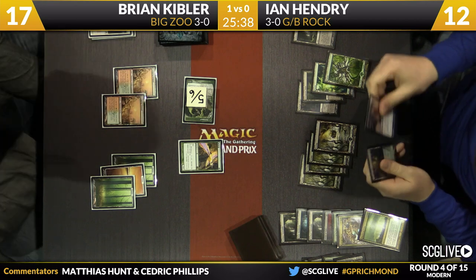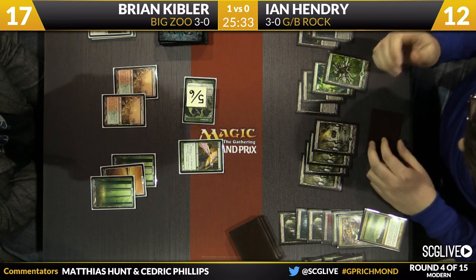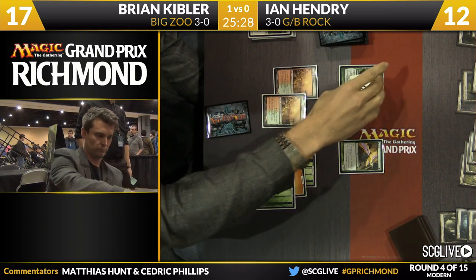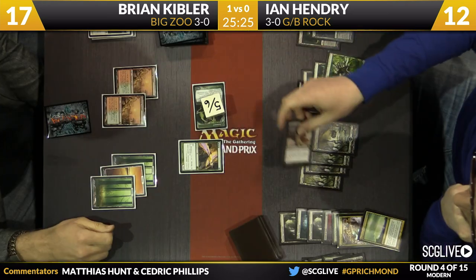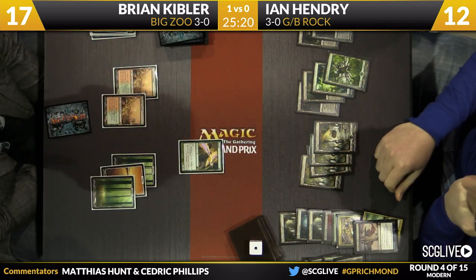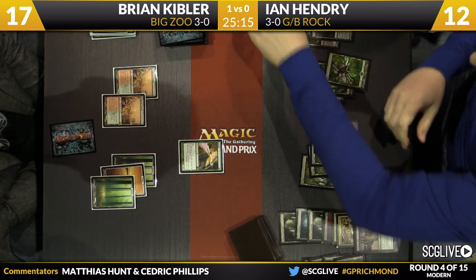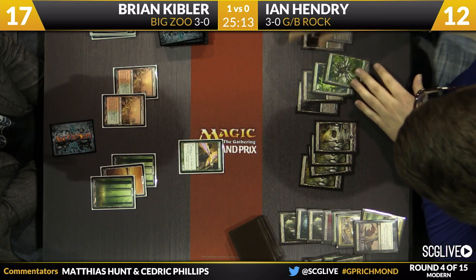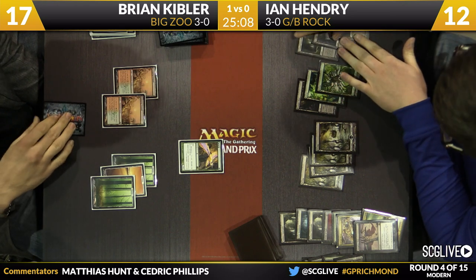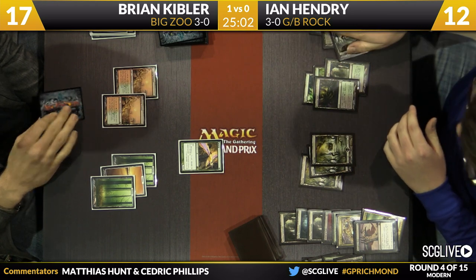There's a Slaughter Pact — not a bad draw. Hendry's going to play a land and pass the turn. Kibler will attack, and there's the Slaughter Pact. Very smartly going to get the die to make sure he does not lose the game — that's a great play. I see a lot of players still not doing that; it's free, you should just take it. If they're giving it to you for free, just take it. He's going to figure out how to tap his mana, makes the payment. There's Hendry's draw — another copy of Slaughter Pact.